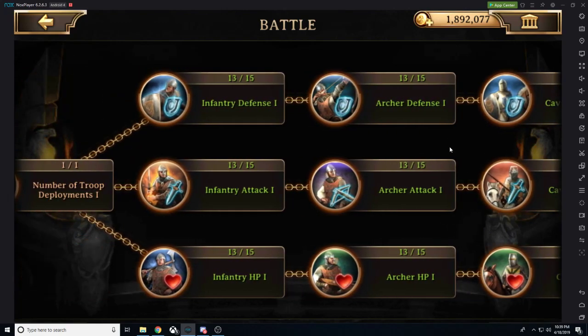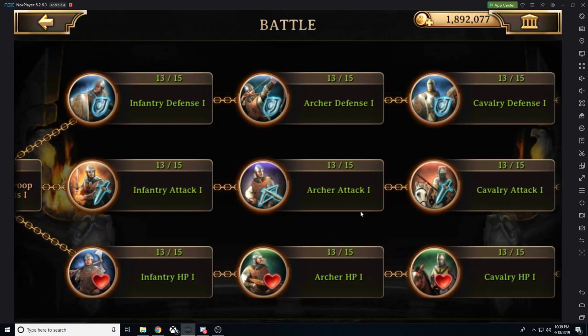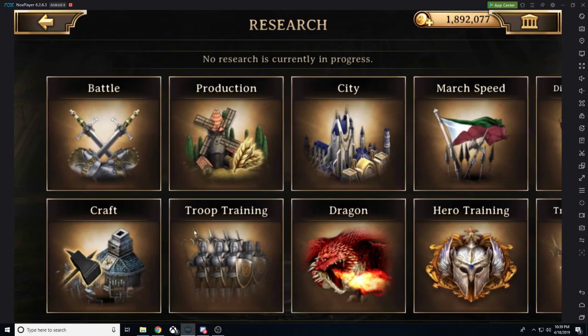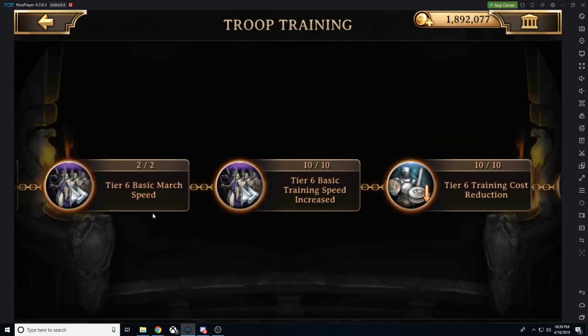With battle, we want to focus on this until we get to academy level 26. Is that correct, Swag? 26, not 25? Yeah — battle for 26, and then troop training at 26. Yes. Once we hit academy level 26, we want to switch gears and focus on to our troop training.